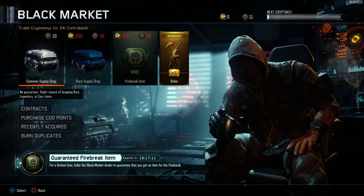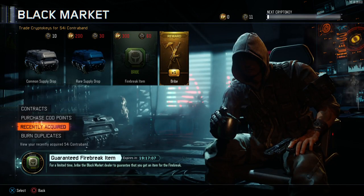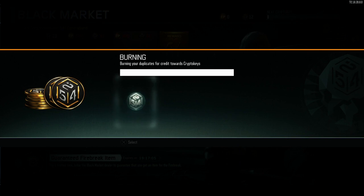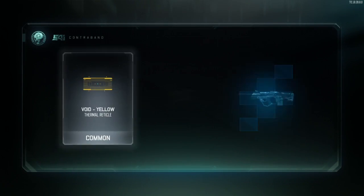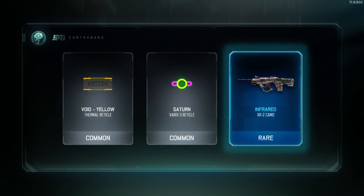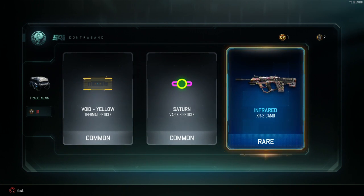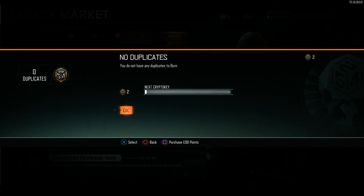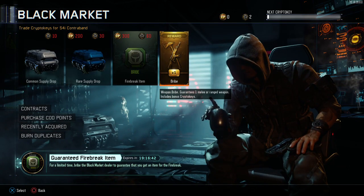Let's burn duplicates real quick - I won't have enough, but you can get 12. Let's open one of these. Infrared camo - that kind of looks weird. Can't burn anything. All right, time for the weapon bribe.